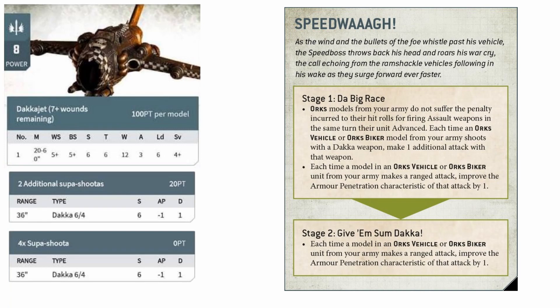And then on top of that, if you wanted even more firepower, it is as a vehicle also able to benefit from the Speedwaaagh ability, which nets you an additional 6 shots. That means your Dakkajet will be firing a potential of 54 strength 6 shots if you manage to get the More Dakka roll of a 6 and then activate the Speedwaaagh — which is quite frankly more dice than any other single individual model in the game can throw, at least among normal units. It also bumps up your AP across two entire turns with the Speedwaaagh.